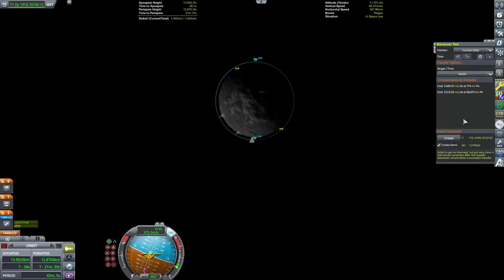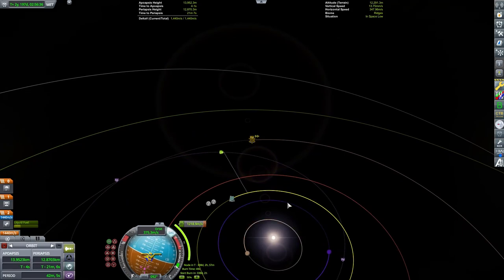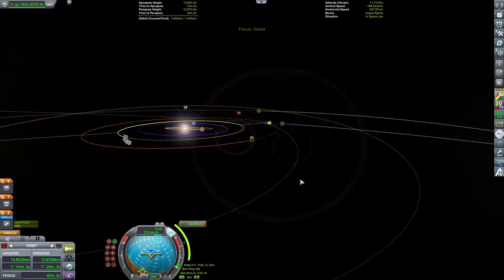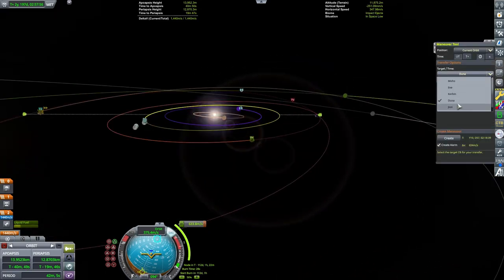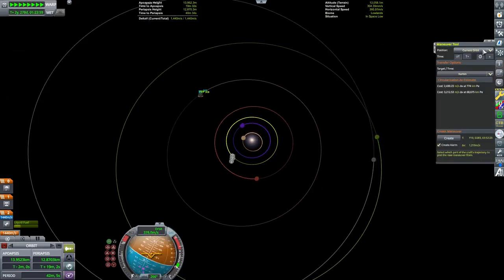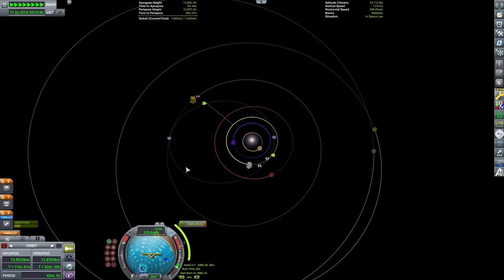Now I am wanting to use the maneuver feature here and get myself a maneuver to go back to Kerbin. However, what I'm noticing is that this is not getting me a very good encounter, so we need to figure out how we're going to be able to get back to Kerbin. Last time I ran this mission everything worked very well and the maneuver tool got me to Dres and home again without any hiccups. This time I'm really struggling and my delta-v margin is extremely tight.